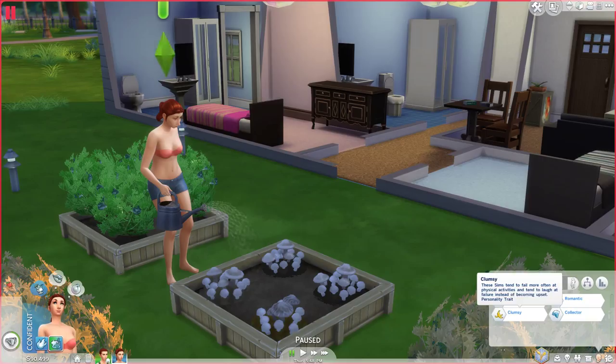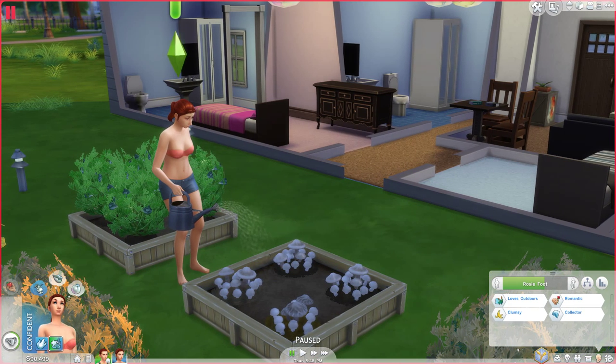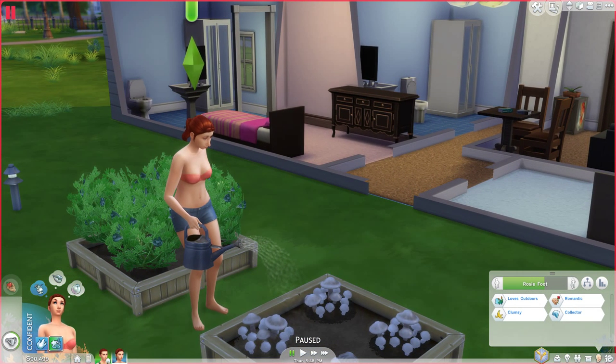She's clumsy — she kind of trips a little bit and messes up when exercising. But people are cool with that, and sometimes clumsy can be kind of sexy. She's also a collector, which goes hand in hand with the outdoors trait. And she's romantic, so she likes being flirtatious and talking with Sims. She's had a few social interactions where she's being flirty and just starts talking. I like that.